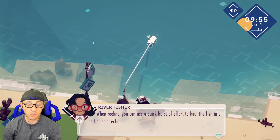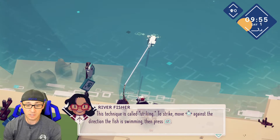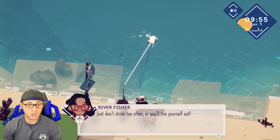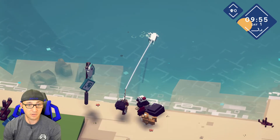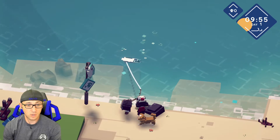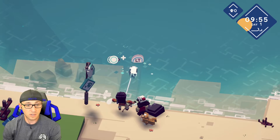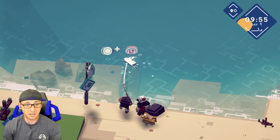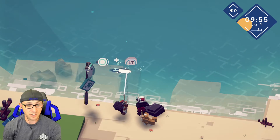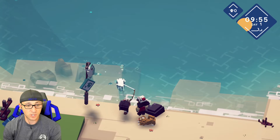When reeling, you can use a quick burst of effort to haul the fish in a particular direction — this technique called striking. To strike, move left, right, up against the direction the fish is swimming, then press LT. Just don't strike too often or you'll tire yourself out. It does take some of the fishing effort away. He's going to get away — I can't move, she's tired. Alright, I overdid it. If we could just get him in, we'd be in a way better place.